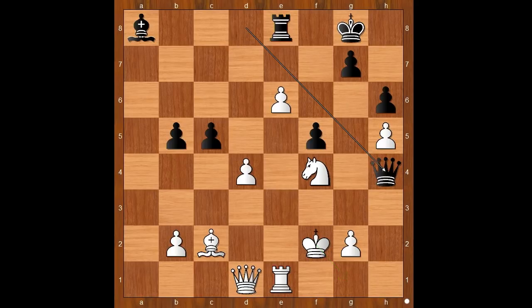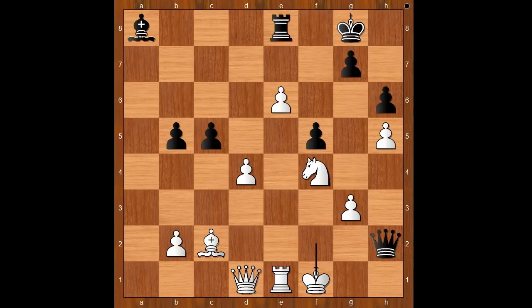King to g1 or g3 - what would you play? Karjakin played king to g1. If g3, then black can force a draw with check, and after king to f1, another check, after king to e2, check, and white is advised to play king to f1, and that would end in a draw. King to d3 is not good because of queen takes on g3 check, and black wins.